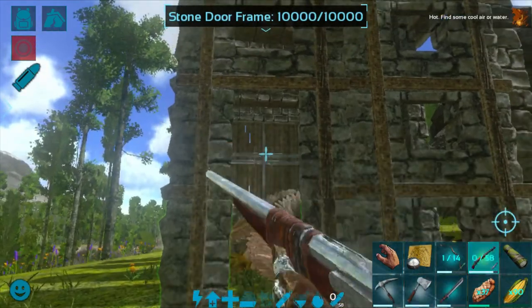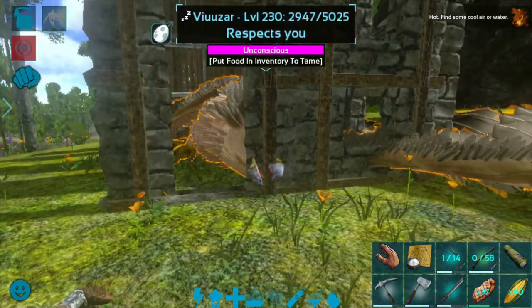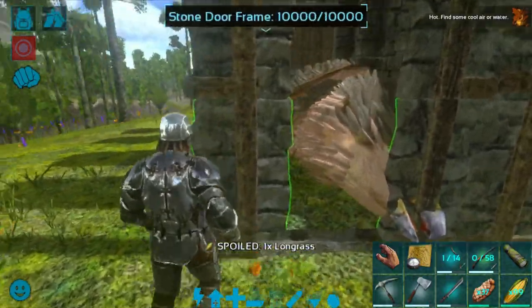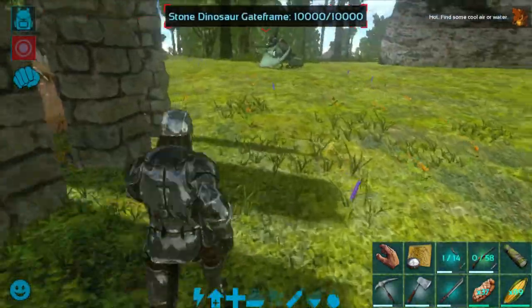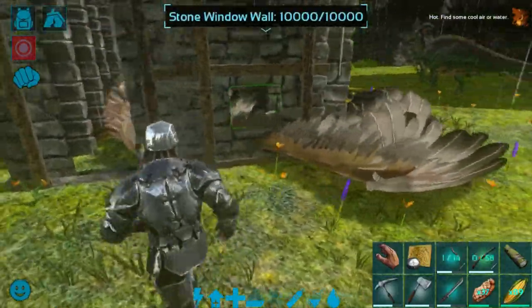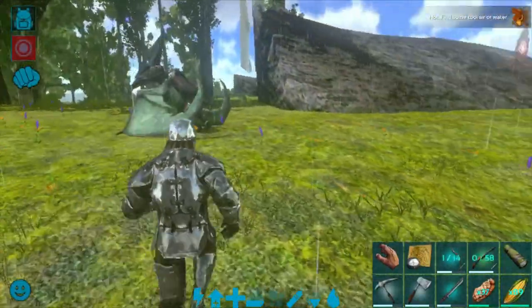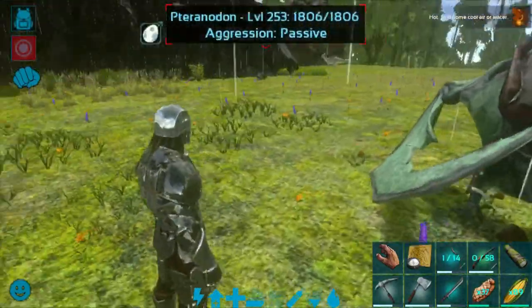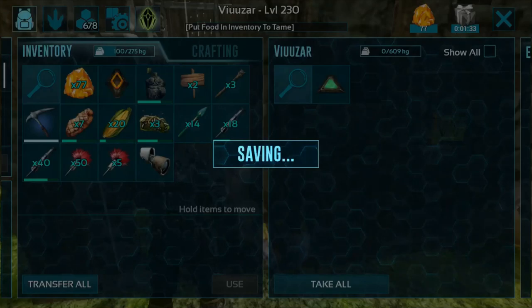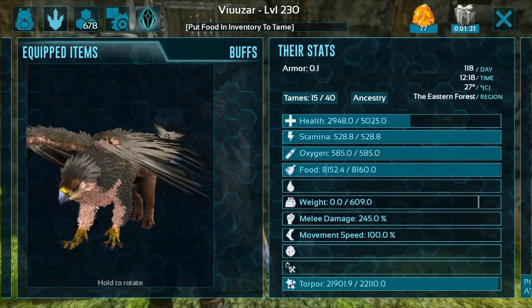She is down now! Oh my god, it took so much time to get her unconscious. Truly a huge creature is finally down. Let's check the stats — 5,000 health approximately, 500 plus stamina, food is 8,000, movement speed is 100.